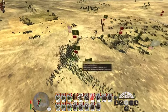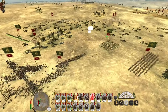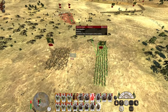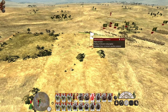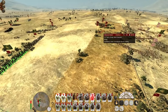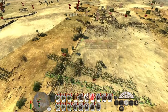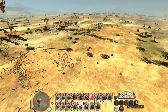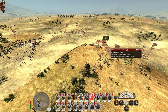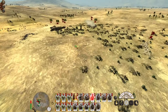Engaging the Bashi-Bazouks. Getting my general to knock out those Riskers of Souls because they're a really good unit. Bashi-Bazouks go for the Desert Warriors, pikemen go for the Muslims. Enemies are in full retreat — push forward everybody, chase them like a swarm. They've been broken.